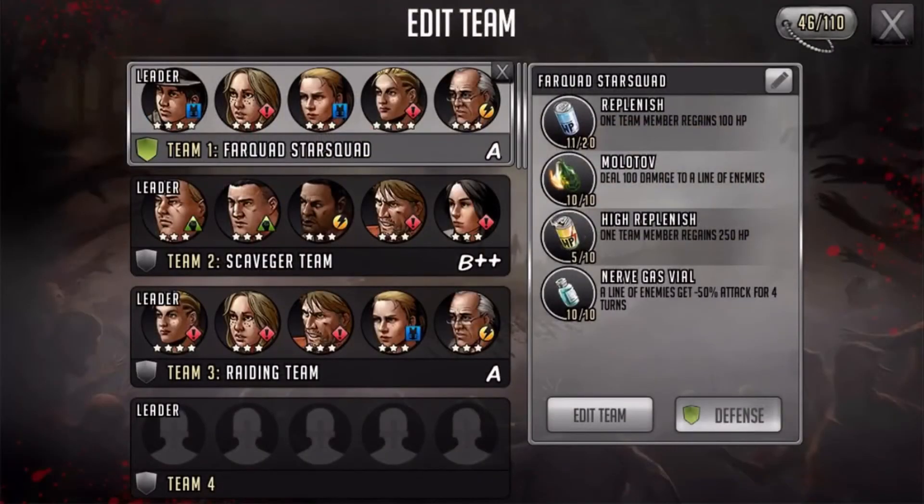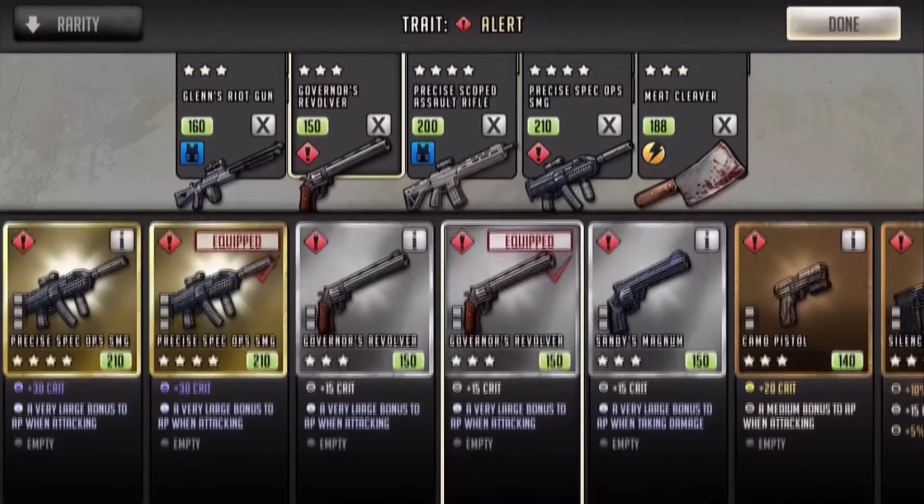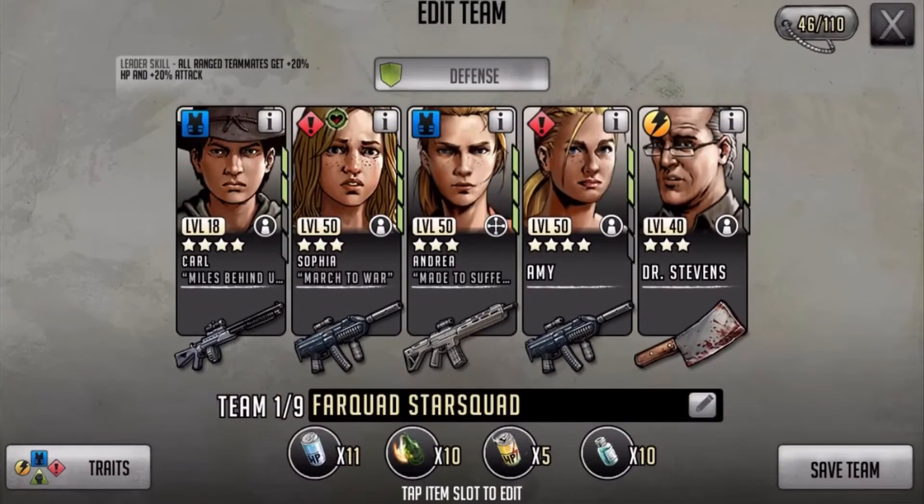Let's view teams. My team — I'm using it with my Amy. But now I can use it with my Sophia. Much better. There we go. That's gonna add a bit of amazingness. I'm getting more four stars in weapons than actual characters, unfortunately.